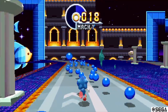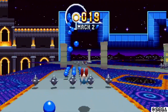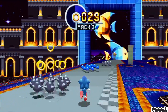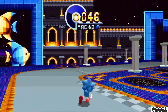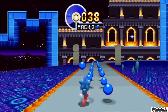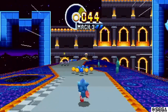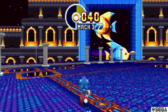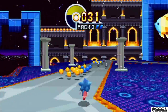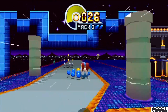A reminder from last episode: the way these special stages work to get the chaos emeralds - speed is given to you slowly. You see that Mach bar there? You get Mach 2 and eventually Mach 3. By collecting blue spheres you're running out of time constantly, but you pick it up again through collecting rings. In my main file I have yet to actually get all the chaos emeralds, so in this let's play we're going to try to do them all and get the special ending. Once you get up to Mach 3 you're really ripping - you can take crazy shortcuts.